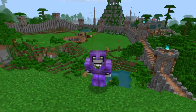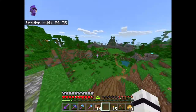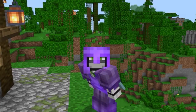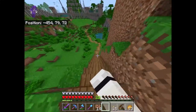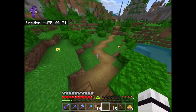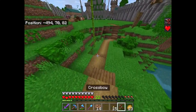Alrighty, with that all out of the way, we can get on to the meat of the video. The main plan that I have for this episode is I am finally going to be building a super smelter. The super smelter — it's basically just as it sounds. It's a bunch of furnaces with some redstone going on in there that basically makes everything smelt about ten times faster than if you just put it into a regular furnace.